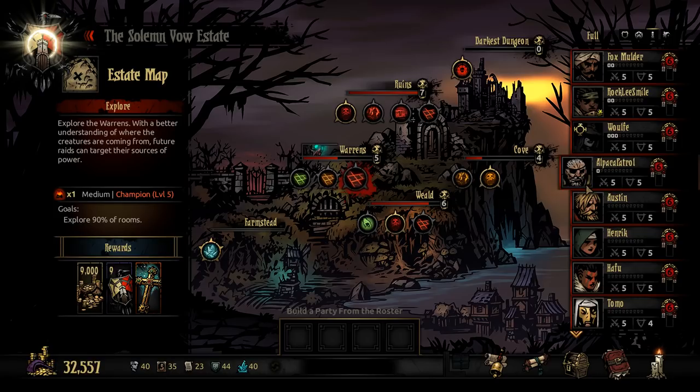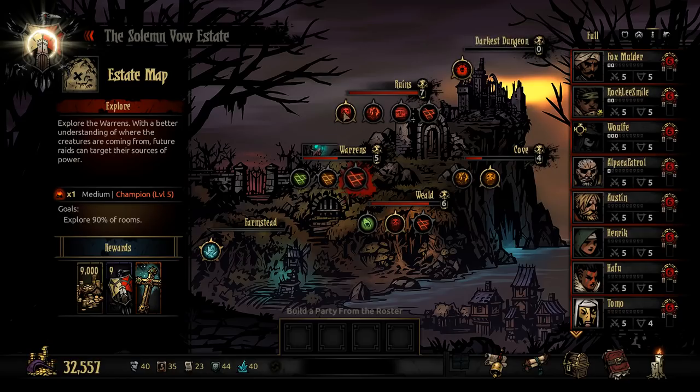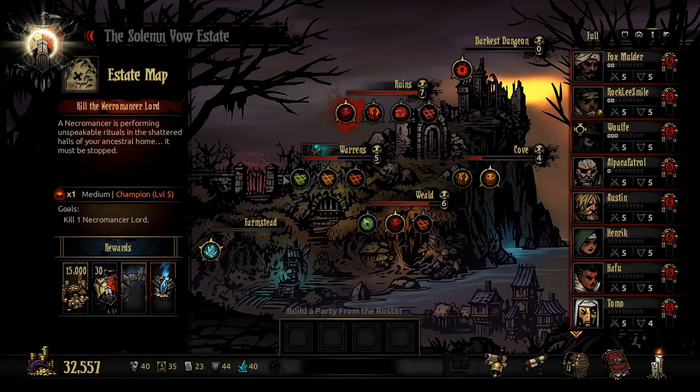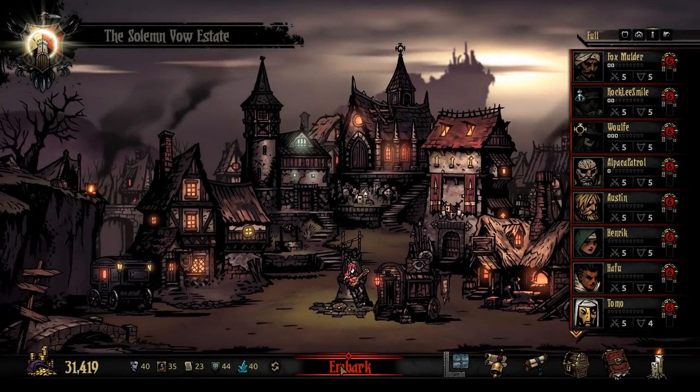I'll do Explore 90% of rooms on the Warrens. Who do we take? On this mission, I would like to take — here's my thinking: if we fight the Hag or the Necromancer, we need backline targeting. We'll probably fight Hag. Backline targeting is the easiest squad, we use them every time. And I'm actually gonna spend a little bit of extra gold against my better judgment, and remove the Enway from Nick, just so he's completely good to go.